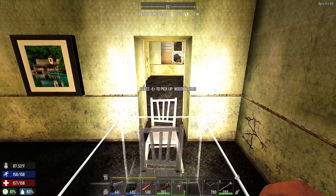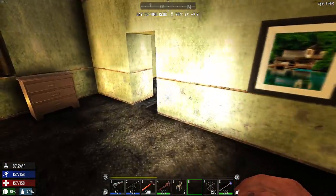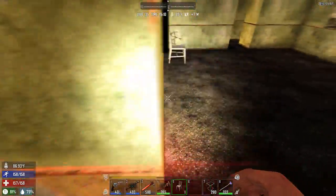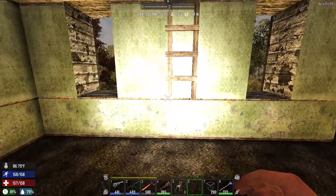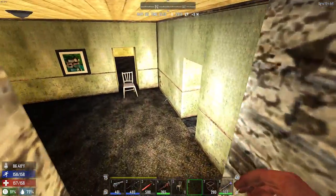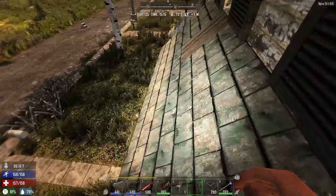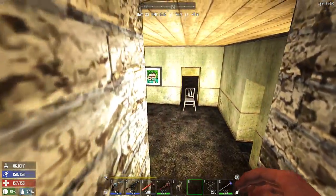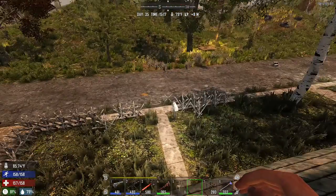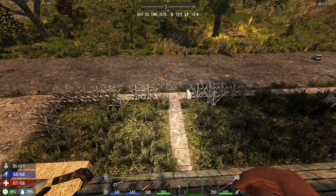I'll put a chair right there so if they manage to get all the way up here somehow, they still have to get through my chair. I'll put one right here too just in case they figure out how to get through that door - their pathfinding is sometimes a little smarter than I give them credit for. We're going to hang out on this second level until things get absolutely chaotic, and if things go terrible we can always jump up to the attic. I'm going to set the time for the horde and we'll be ready to go.